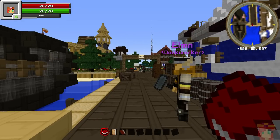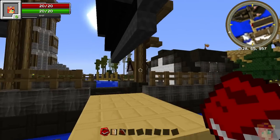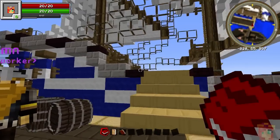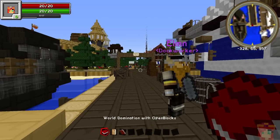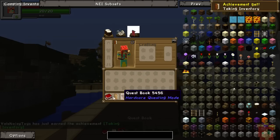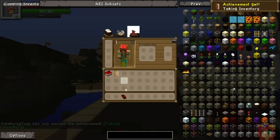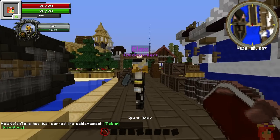Dark purple are royal guards, we'll see some of those as well, and orange are leaders. I'm going to start by giving you a little look around — we're on the docks here. You start out with three books; two of which you don't really need to care about at this point, but the third one you do care about.